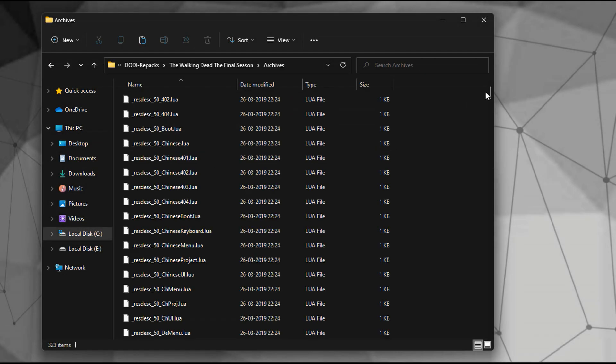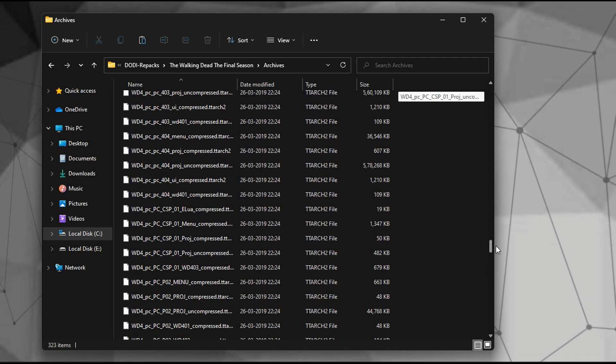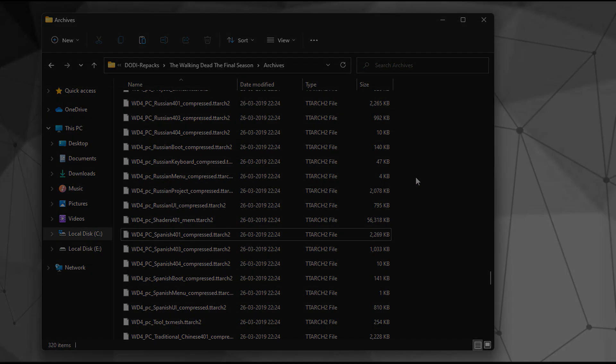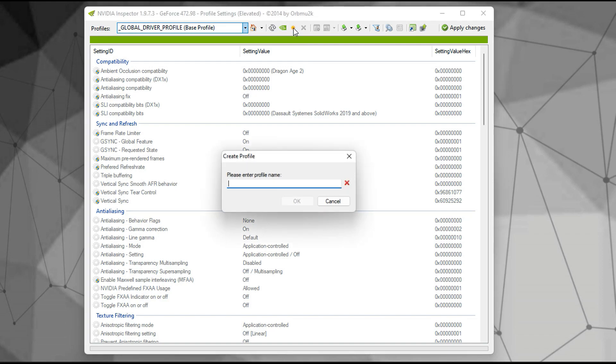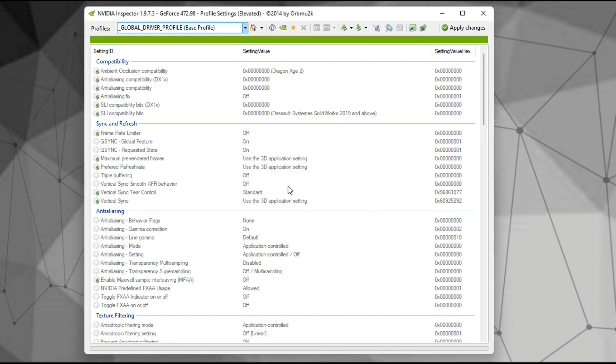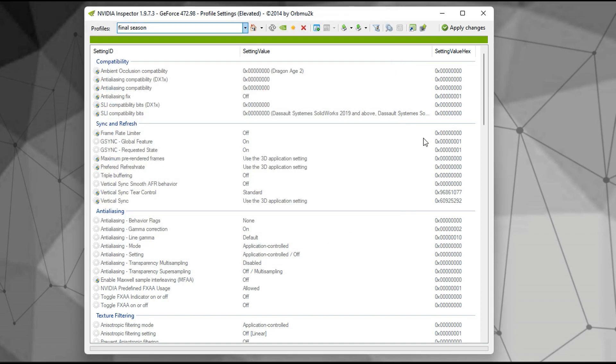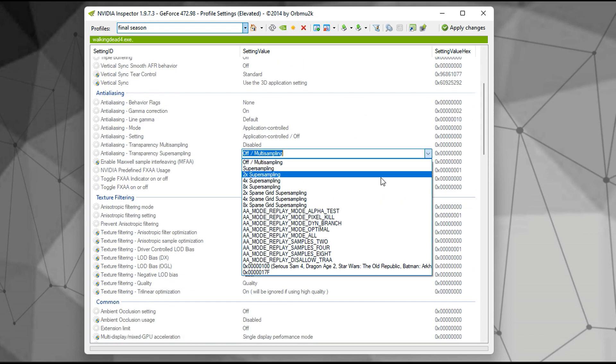You can enhance performance slightly by removing certain shader files from the game. Additionally, you can lower the game's level of detail quality using NVIDIA Inspector — link is in the description. Simply create a new profile, give it any name, select the game's executable and adjust the settings as demonstrated in the configuration.